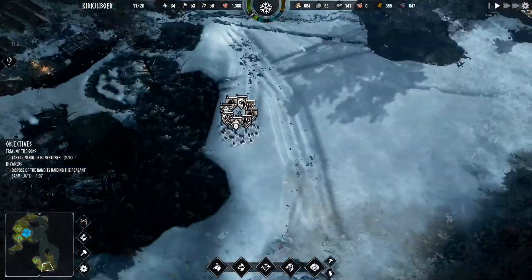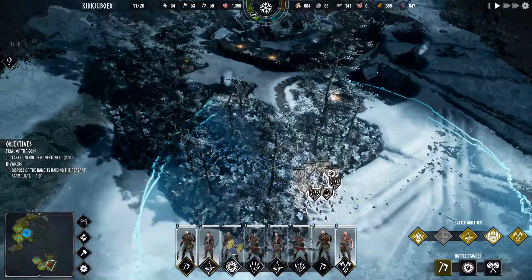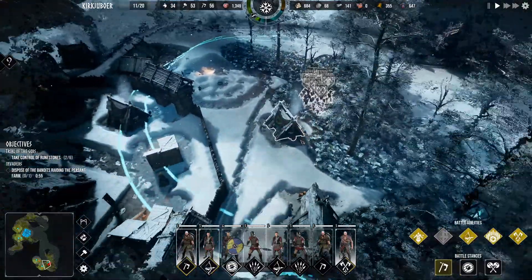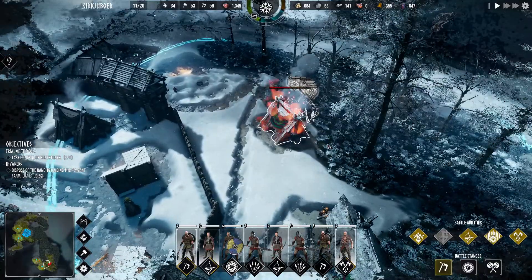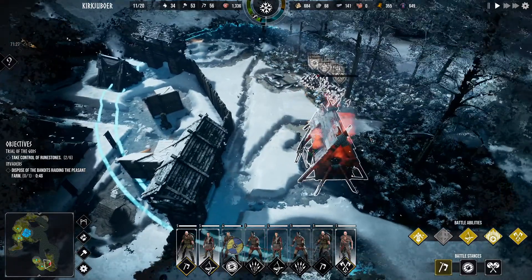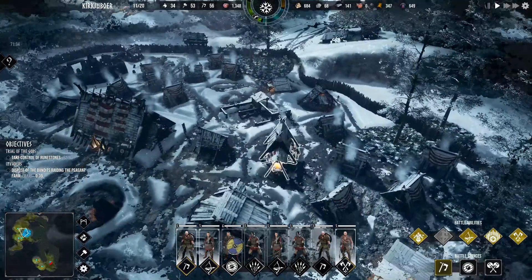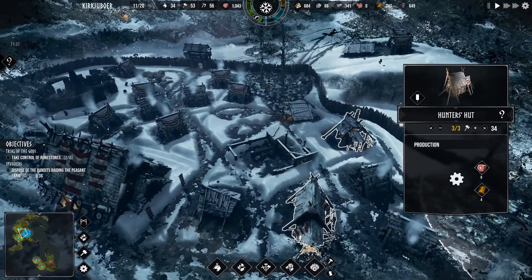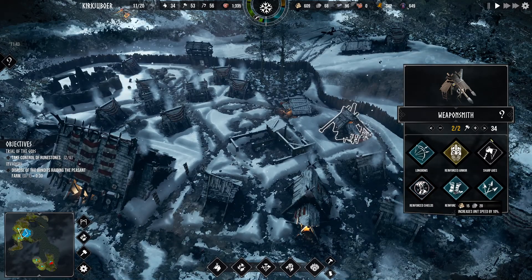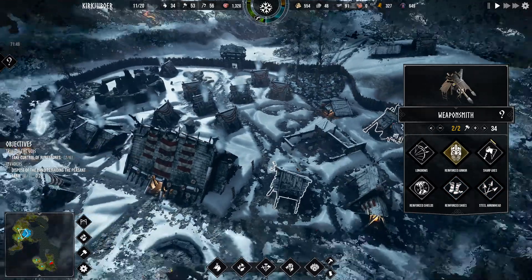Let's go back to the invasion force. Let's sneak through the forest first and slowly and surely go around. We're gonna burn their houses so they can't replenish their boys. This should be fast because we have so many troops. You see how fast we burn that. I think this is their weaponsmith or something. I needed to research more — unit speed, range damage, projectile damage — just go for all of them.